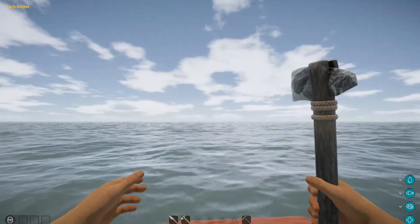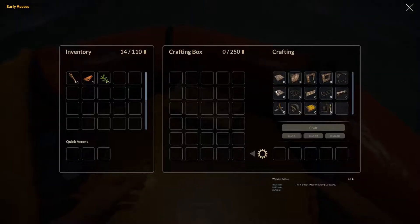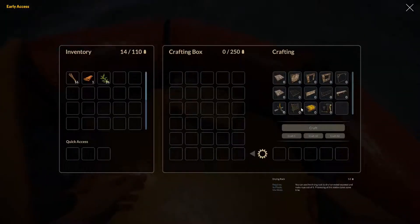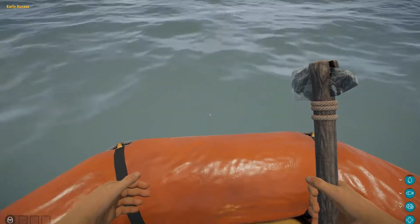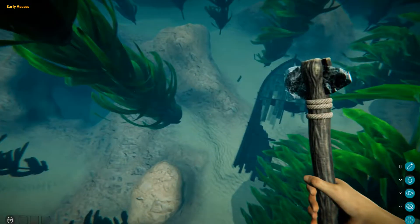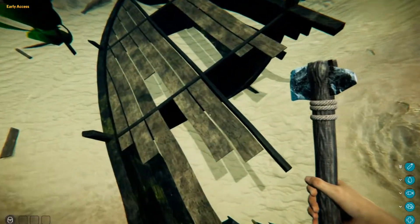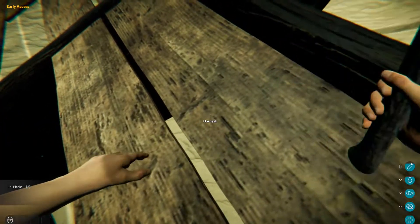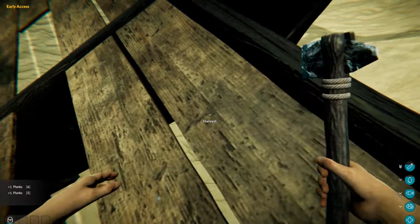We need to get the drying rack up and going in order to start drying some seaweed, so let's grab more planks and sticks. We're sitting on six sticks, we got 16. We'll beat some of these planks down. We can focus on stone later when it's time to build our spear. Oxygen still goes down pretty quick.